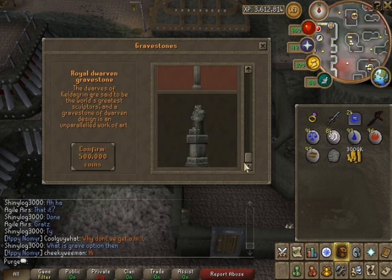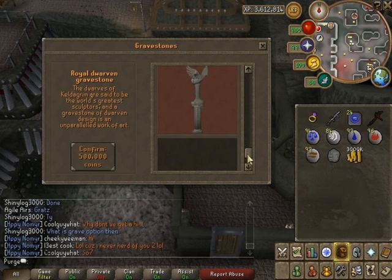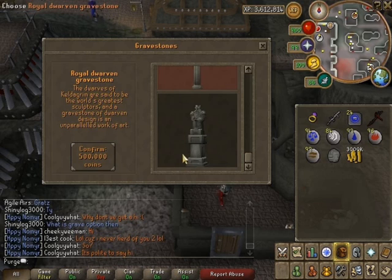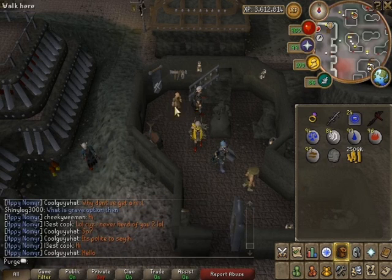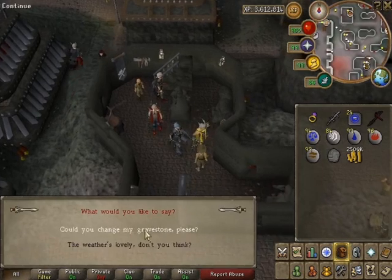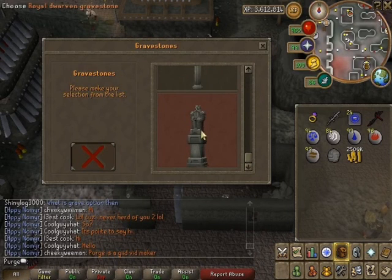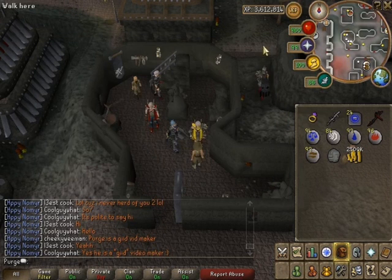This gravestone is 500k. You might assume it lasts longer than the previous ones, but if you did, you'd be wrong — it lasts exactly the same six minutes as the others. It looks pretty nice though, so I bought it anyway. It doesn't last any longer and it's the same price, so you probably wasted 500k if you buy it, but I like the look of it.